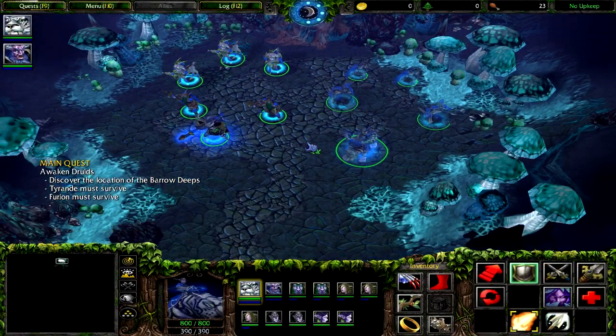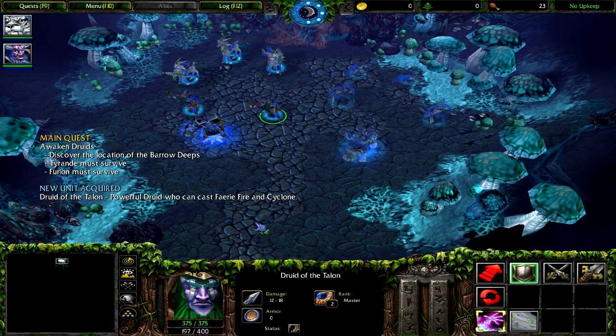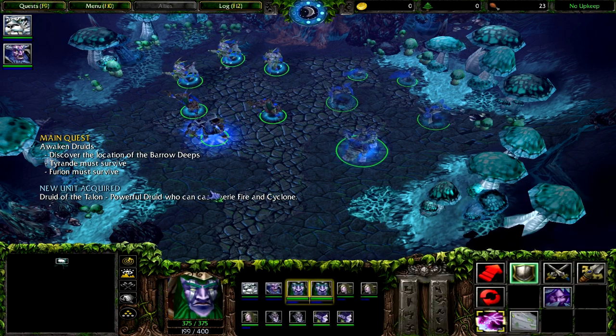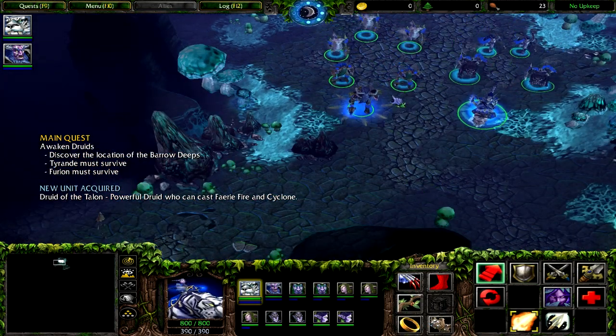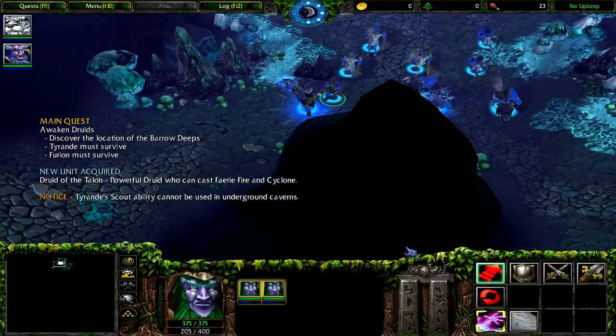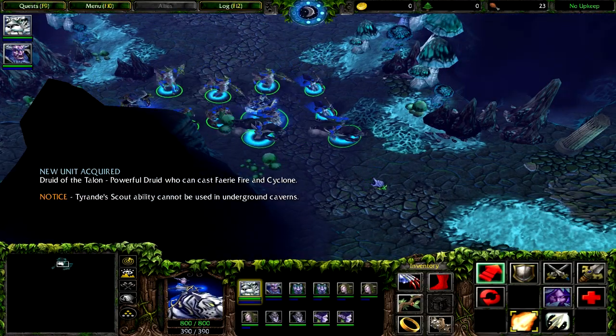Alright, let's group everybody up. We've got some druids now that can do some cool things — the Cyclone ability, which we'll be using quite a lot. I'm actually going to group them into a separate group as well, so I can quickly get to Cyclone if necessary.